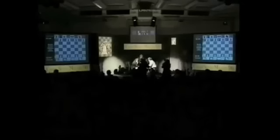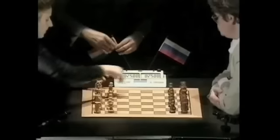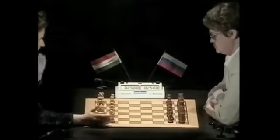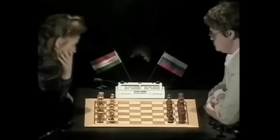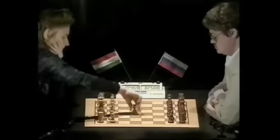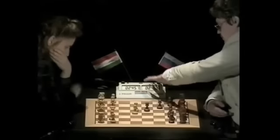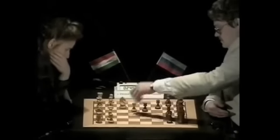But one look at her first round masterpiece against Vladimir Epichin, one of Karpov's seconds, will surely win you over. Polgar had white and she opened with her customary pawn to e4. She doesn't back down, she just loves to go on the attack. Epichin, bit of a solid cookie, played the Caro-Kann.